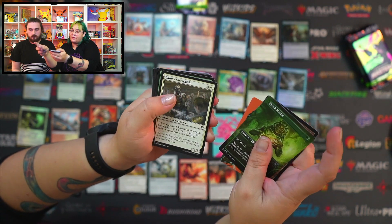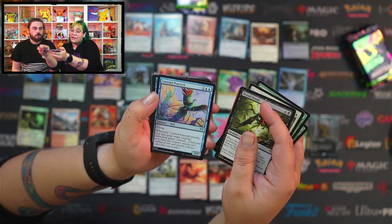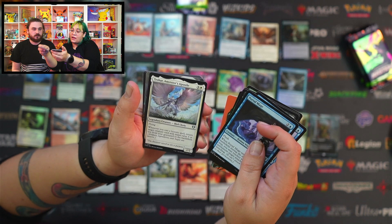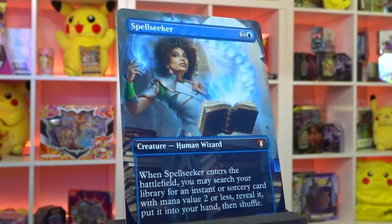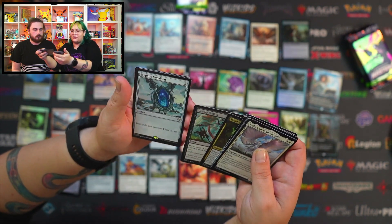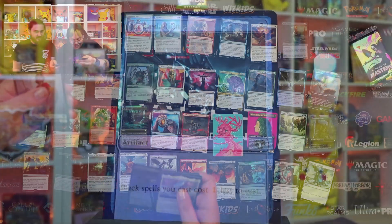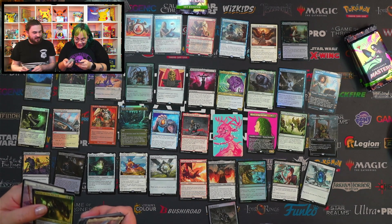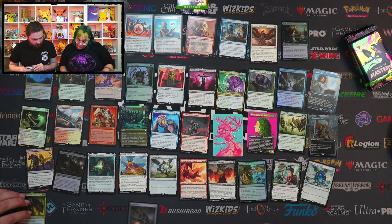Mountain, Elvish Mystic, Gavi Nesting Shaman, Pollenbright Druid, Fierce Empath, Custodi Squire, Dread Drone, Coveted Peacock, Portal Mage, Teshar Ancestor's Apostle, Spellseeker — nice, oh I need a Spellseeker, I'm so glad we pulled one! Meren of Clan Nel Toth, Deadly Relic. Oh my god, this is such a good pack — Sapphire Medallion, Jet Medallion as well! And it just keeps going. Oh my god, there's no room. Like four rares at least. And then the rest of it is sick as well. This pack makes like double or triple money. We have three out of the five medallions now.